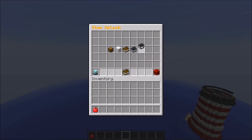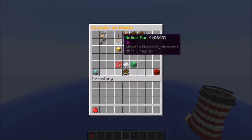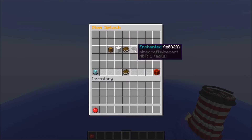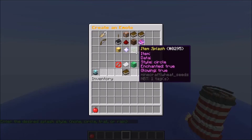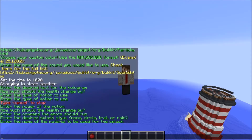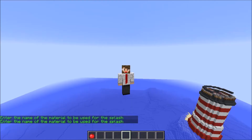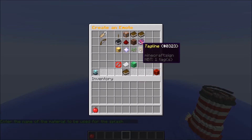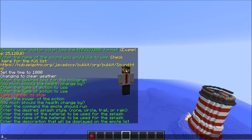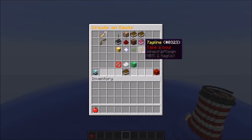For item splash, we're going to turn glowing and enchanted on. I'm going to make it so your cursor stays there so you can spam click — it obviously resets right now. For the splash style, we have circle, trail, and rain — we're just going to go circle. This takes you back to the wrong menu, so I'm going to fix that. Then we'll do bow as the item — let's just make everything a bow. It doesn't need data for that. And then the taglines — this is what's going to be the lore for the item when it's in the emotes menu. So, 'take a bow'.